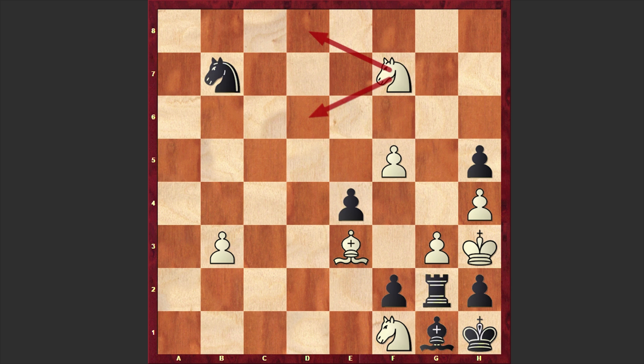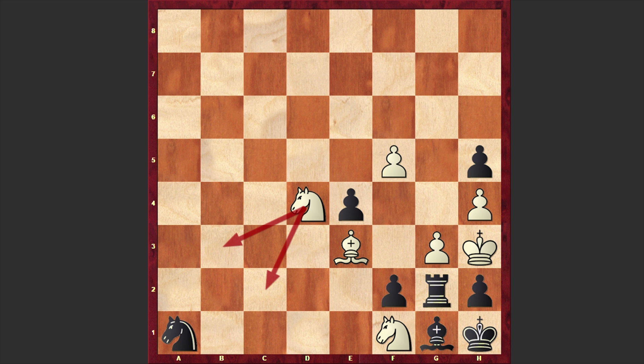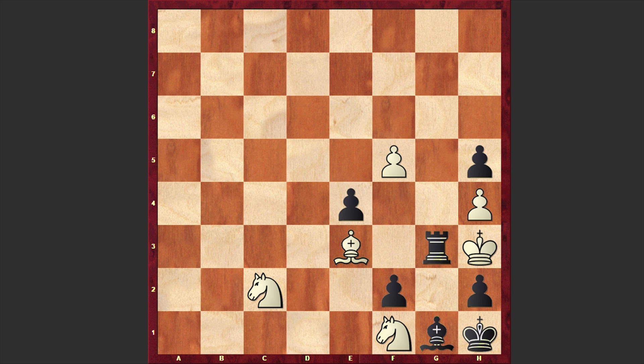Knight b7, and this time we have knight f7. The white knight is simply going to corner the black knight: knight a5 and knight d8. Yes, the white knight is simply chasing the black horse. Knight takes b3, this time we have knight c6, knight a1, and knight d4. The black knight is trapped and whatever you play you are going to lose your knight. Knight c2 and we have knight takes c2. Now all Black can do is move the rook — rook takes g3 check is forced, after which white recaptures with the knight and announces checkmate.